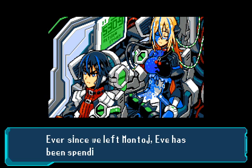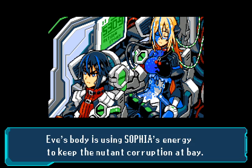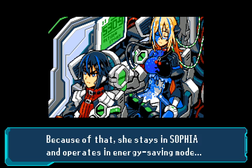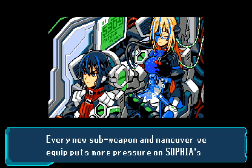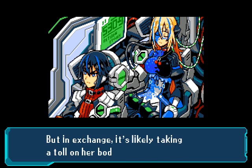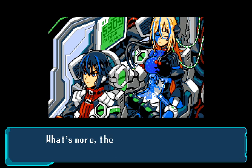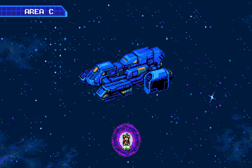Ever since we left Montage, Eve has been spending more and more time in sleep mode. Eve's body is using Sophia's energy to keep the mutant corruption at bay, but because of that she stays in Sophia and operates in energy saving mode. Every new sub-weapon and maneuver we equip puts more pressure on Sophia's energy systems — we must be using her sleep mode to reduce the strain. I need to find a way to increase Sophia's energy output. Translation — that's exactly what we're about to do.